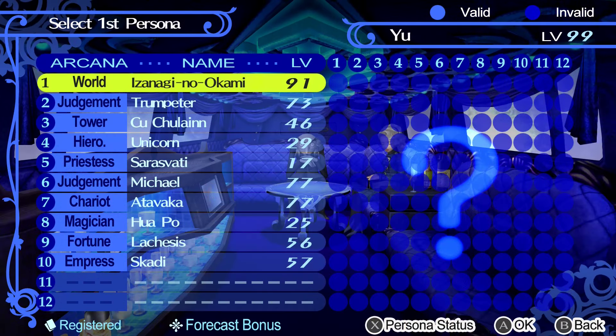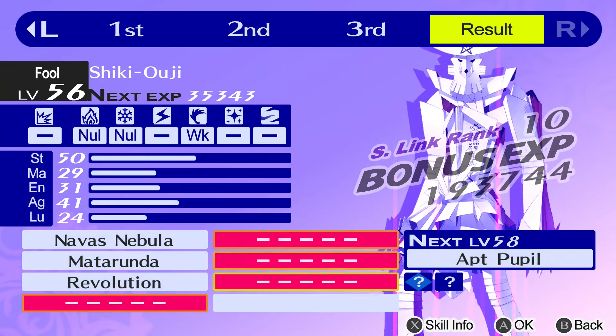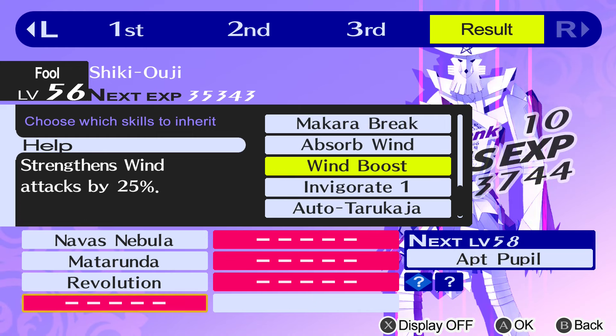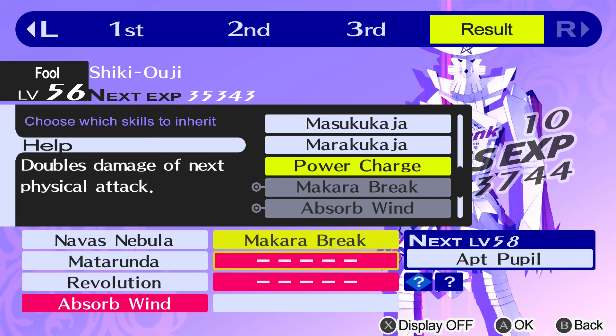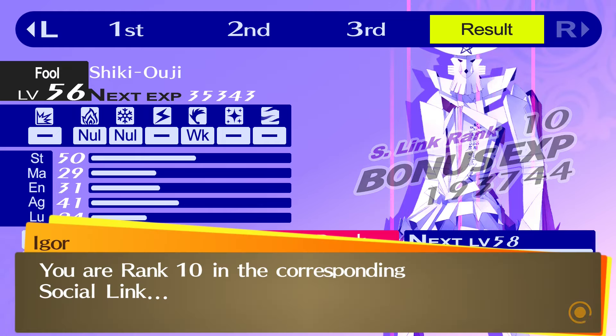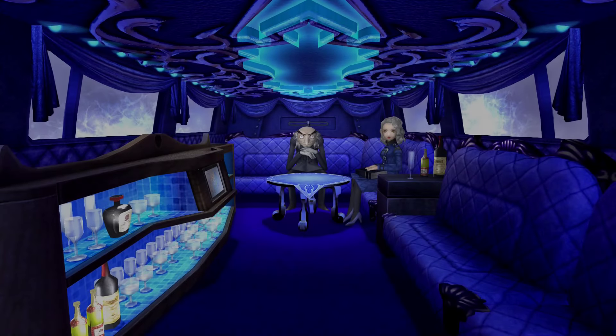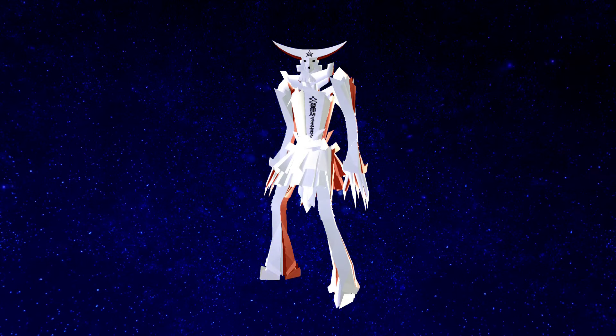The first step involves taking a Lachesis of at least level 55 and fusing it with Unicorn and Kukulun to make Shiki-Oji. We need level 55 here so that Lachesis can learn Absorb Wind. There are a couple ways to level up Personas in P4G — the easiest being getting bonus XP at the point of fusion due to you having a high Social Link with the corresponding Arcana. Lachesis is a Fortune Persona, the Fortune Social Link is Naoto, so if you have a high rank with them, you'll gain bonus XP here.